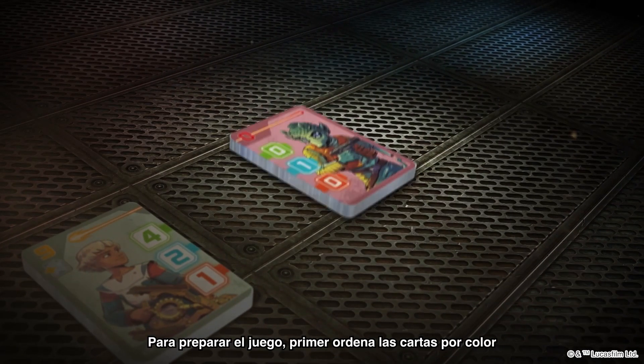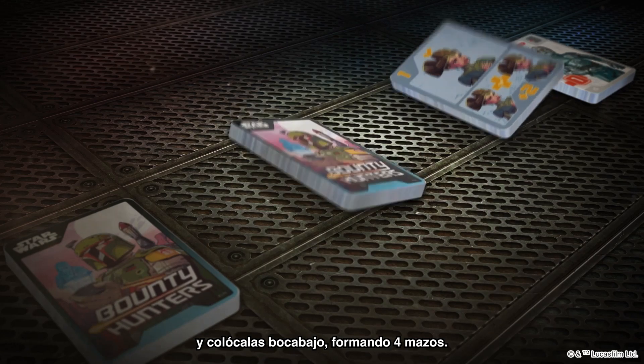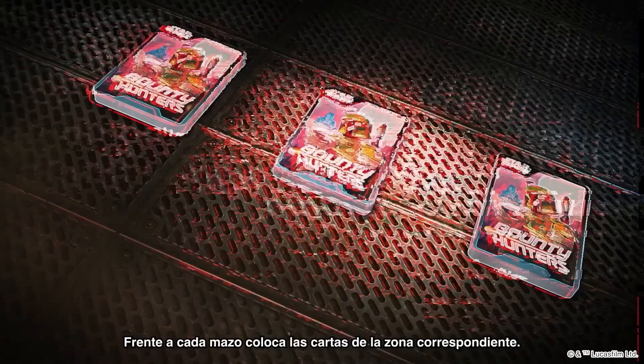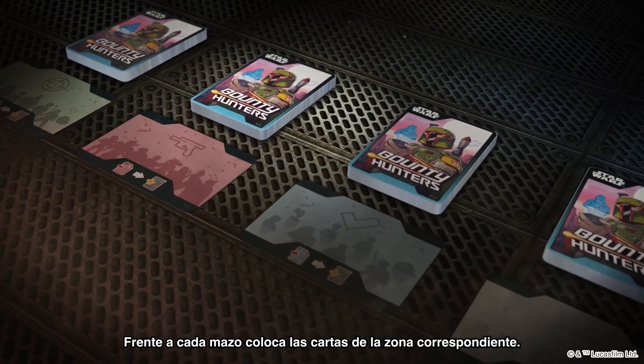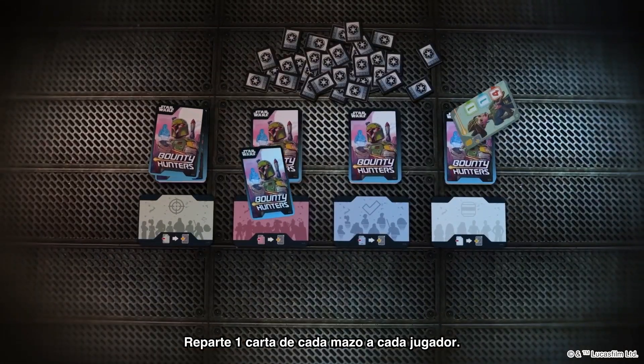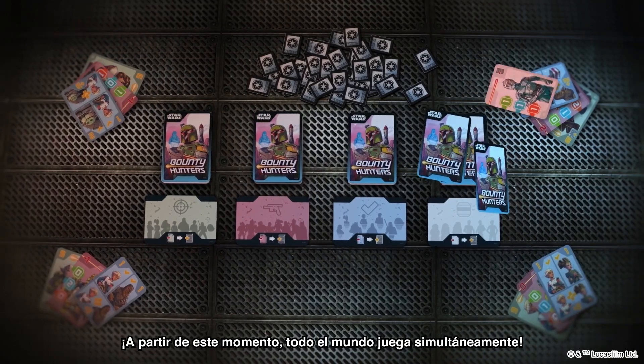To set up the game, first sort the cards according to their color and place them face down into four decks. In front of each deck, place the matching zone cards. Deal one card from each of the decks to every player. From now on, everyone plays simultaneously.